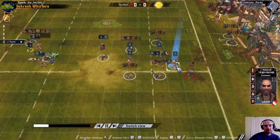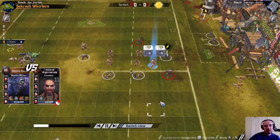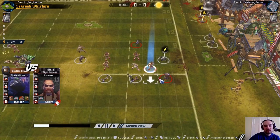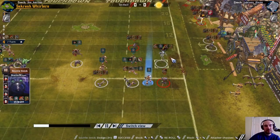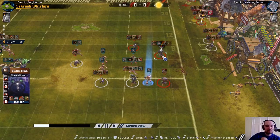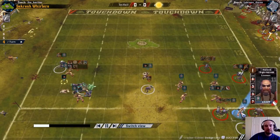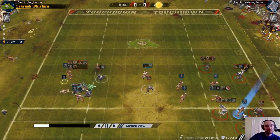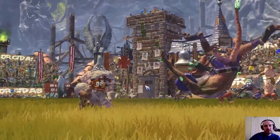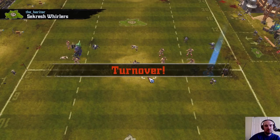The lineman stands back up. There's a marker on the ball carrier, and then a blitzer dodge for 2 dice on the ball, rerolling into a pushback from both-down which was no effect. So this blitzer, while he hits hard and is dangerous, has basically only managed to roll pushback so far - at least no armour breaks. But I have 3 players marking the ball carrier, which means the Norse have to deal with that next turn.